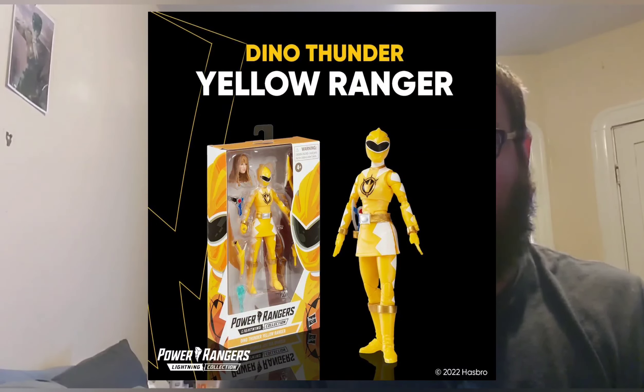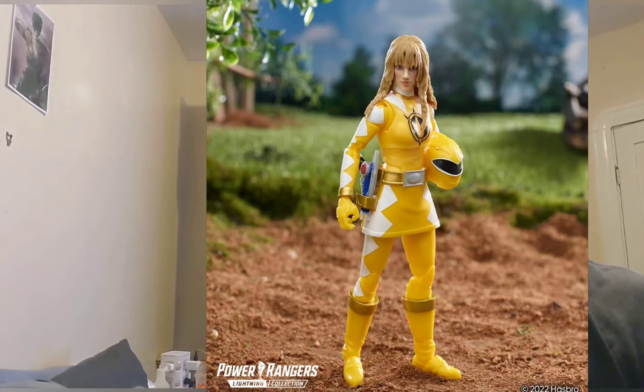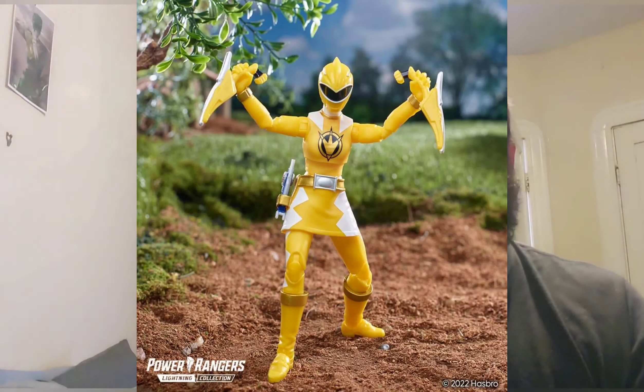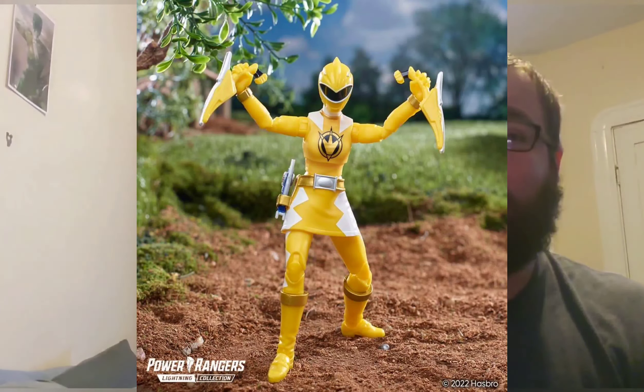The first day of Power Week they showed us Dino Thunder Yellow. Kira's head sculpt is really really good, her daggers are really cool, her effect piece is really nice. Overall it's a really good figure and I'm excited to pick this one up.